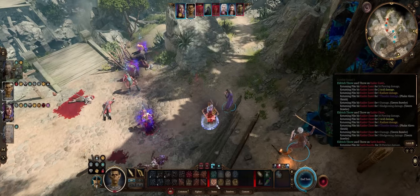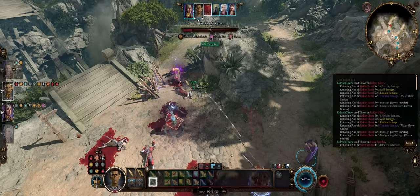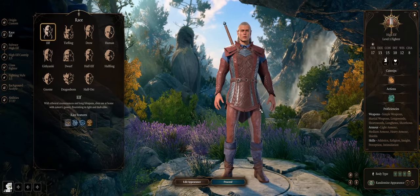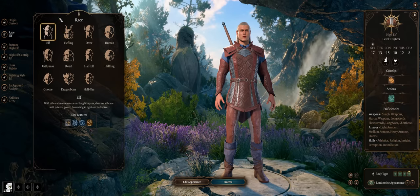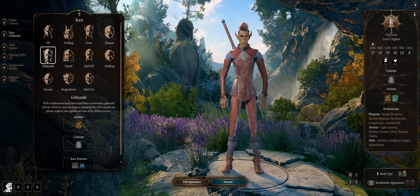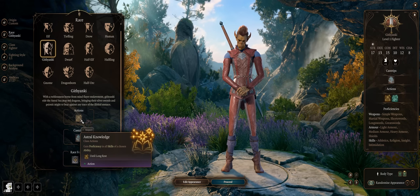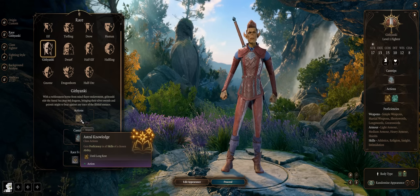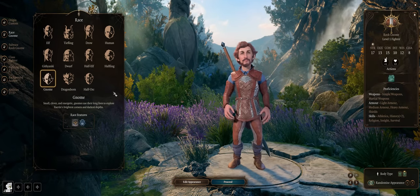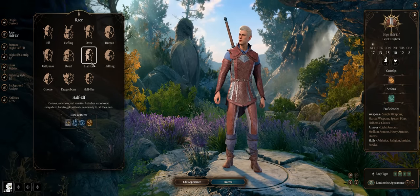Without further ado, let us get into our Eldritch Knight throwing build, starting with character creation. When it comes to race, it doesn't really matter much for this build because you'll be starting as a fighter, which means you already have all the proficiencies you could want. Githyanki can help with higher skill checks, plus it's very fitting for an Eldritch Knight — that's where the term Gish comes from. Even Gnome makes you tankier against enemy crowd control effects. Half-elf and wood-elf give higher movement, though you don't really need it with thrown weapons.